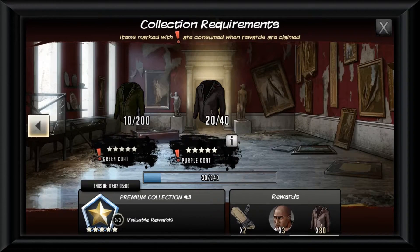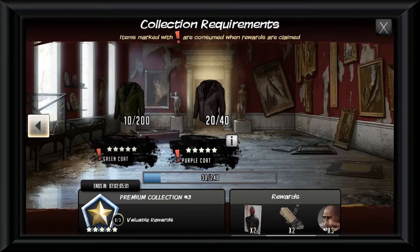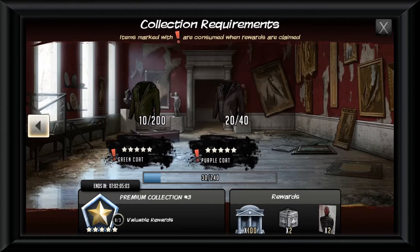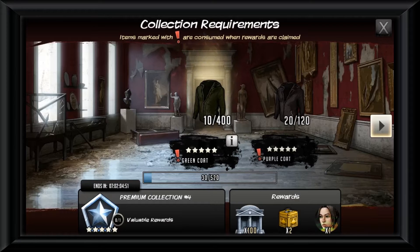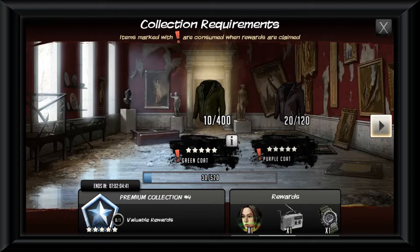Collection three: spend 200 green coats and 40 purple coats and in return get 80 purple coats. Since the next collection requires 120, we need to spend 40 of our 80, and once we complete this collection a second time we'll have 80 more added to our 40, giving us 120 purple coats. We don't have to complete this collection a third time unless you really want to — and I'm not sure you could come back to complete it unless purple coats appear as tournament rewards or in shop bags and crates.